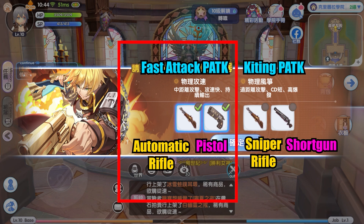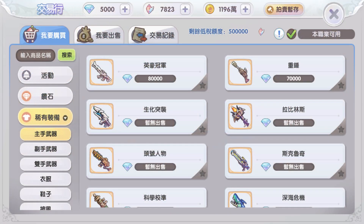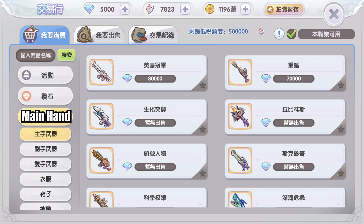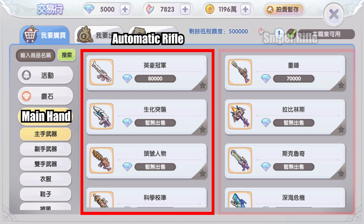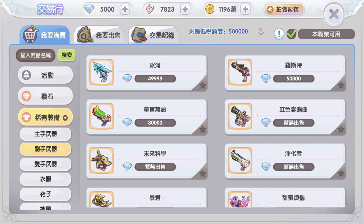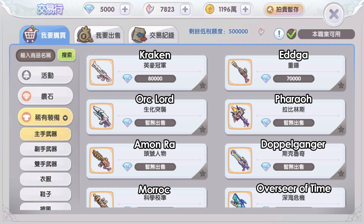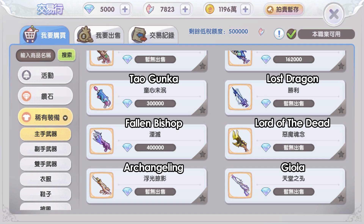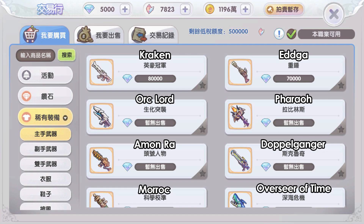If you watched my previous video on Gunslinger types of weapons, you'll know the Gunslinger can wield dual weapons — the rifle and the gun. The rifle is a main hand weapon, similar to a one-handed sword, and the gun is an offhand weapon, similar to a shield. Each is further split into two types: automatic rifle and sniper rifle for the main hand, and pistol or shotgun for the offhand. I'll refer to weapons by the MVP they drop from. Let's start with the automatic rifle.